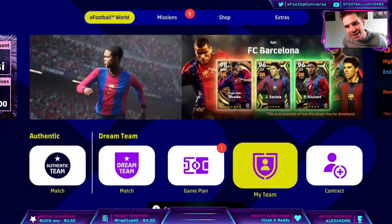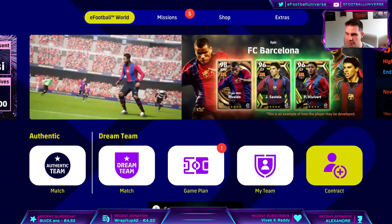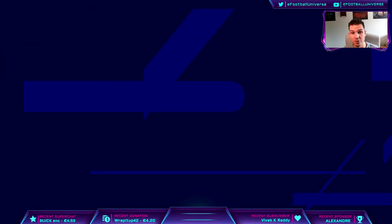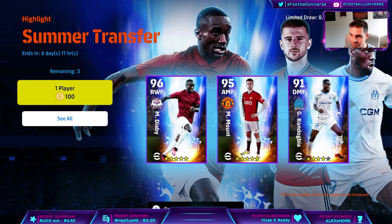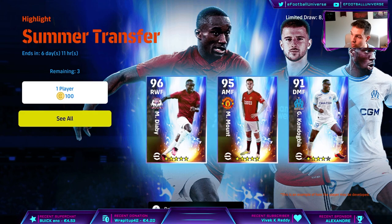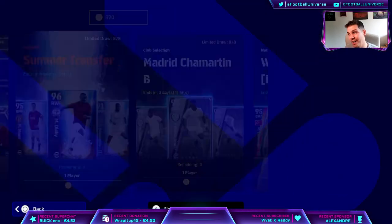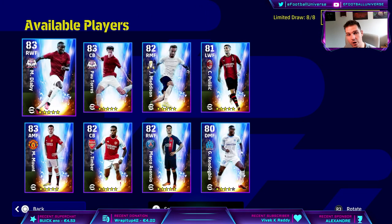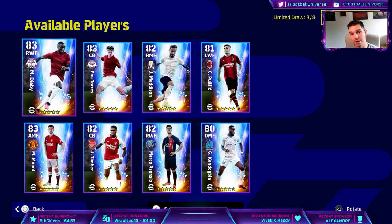Welcome back to the channel. Today we're talking about the summer transfer event — this is a breakdown where I'll review some of the players we've already packed, like Timber, and I'll have a pack opening at the end. We've got players like Abbey, Mount, Timber, Pulisic, Kandagbia — eight players in total. The Abbey, Pau Torres, Mount, and Timber are probably the picks of the pack.